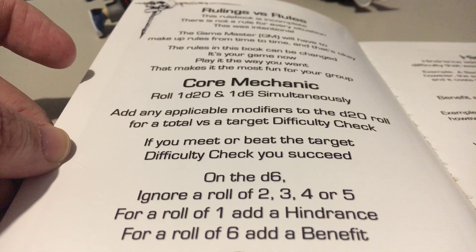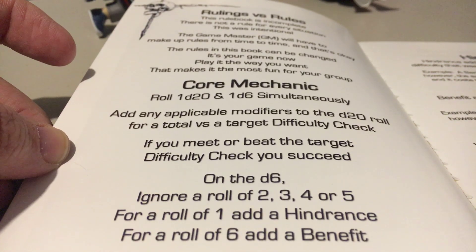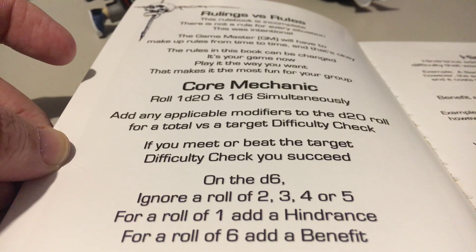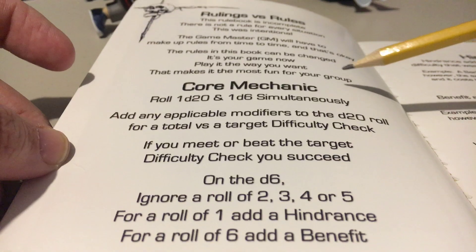This game also has advantage and disadvantage. For advantage, you roll two d20s and two d6s simultaneously, taking the highest of both rolls — the highest d20 and the highest d6. For disadvantage, you roll two d20s and two d6s taking the lowest rolls.